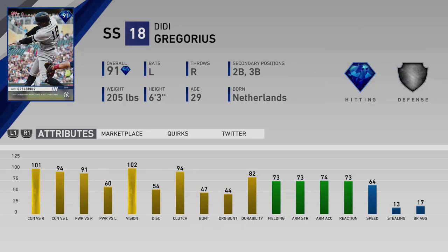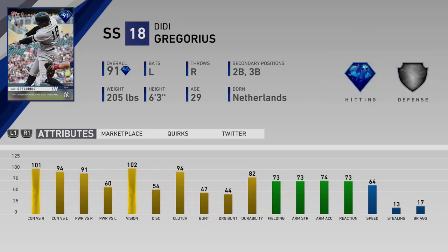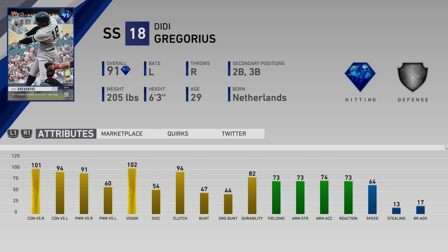The next card — Didi Gregorius had an epic game. He hit his 100th career home run, and not only that, he had five hits and seven RBIs. You can see the 91-plus in those first three bars, 102 vision. Solid defense at second base and third base as a secondary — that's right.